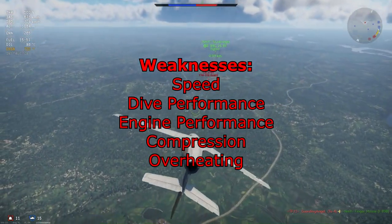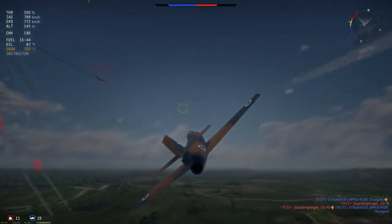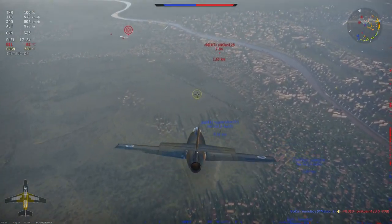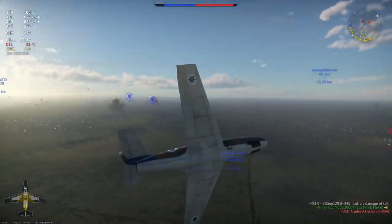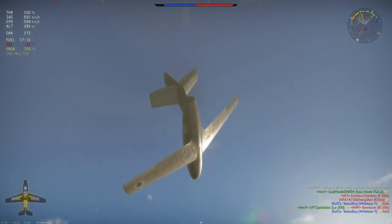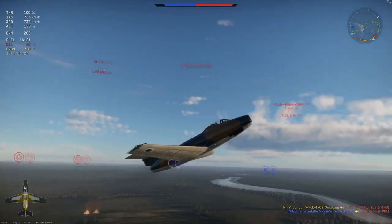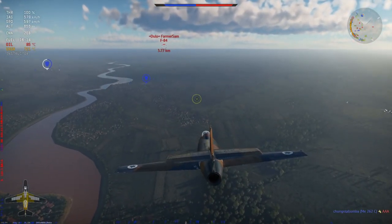The weaknesses in this plane: speed is the main one — this is a very slow plane, even slower than both Meteors, which is quite surprising and definitely not good. The Meteors are already known for not being fast, so being slower is real trouble. The dive performance is also very shaky — she can rip from 800 km/h upwards with high G-pulls, and she compresses above 850 km/h, which can crash you into the ground.